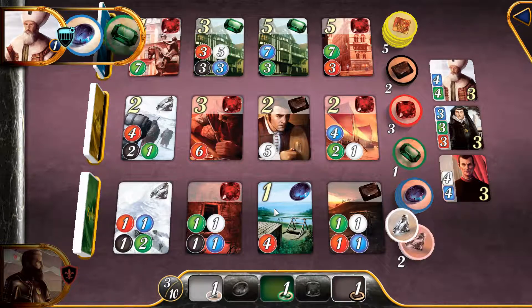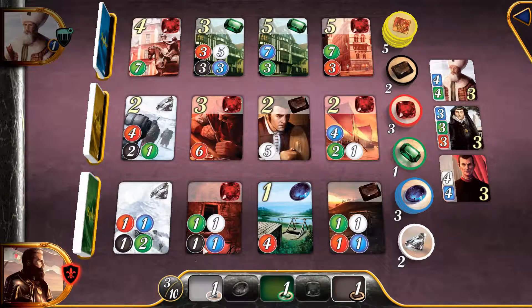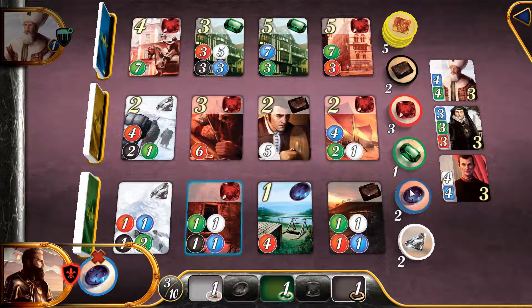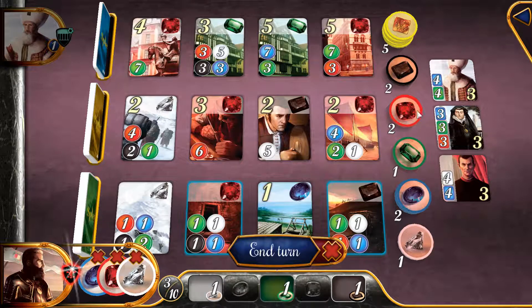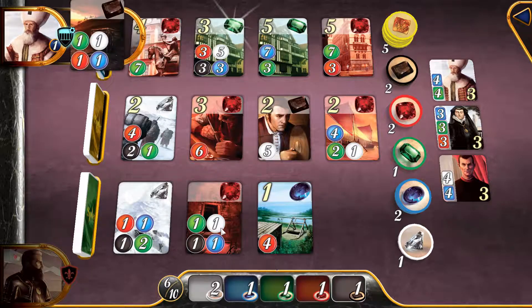What's he doing? I guess then I can get the blue. What else should I take? A red. And what else? Blue. Another blue? No. Diamond. Can I take gold? I forgot to reserve the card.